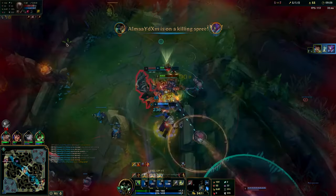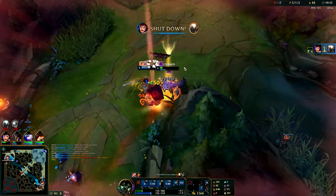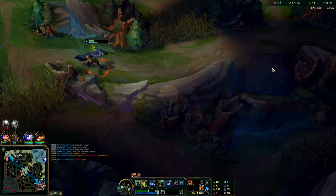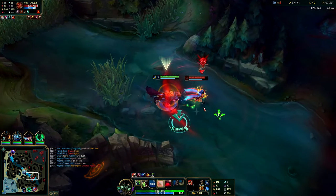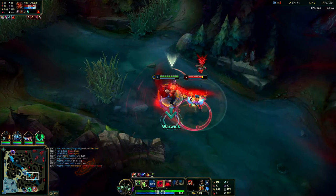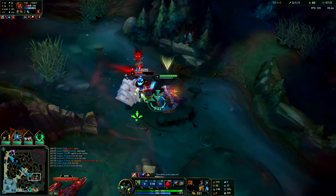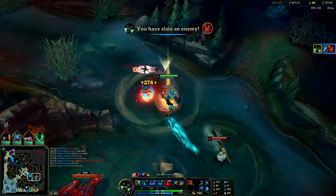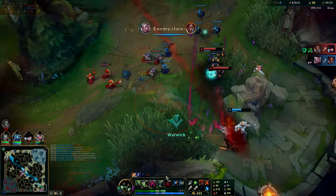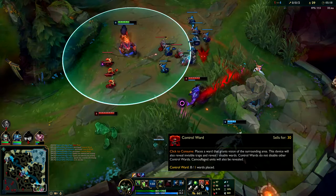The first Warwick mechanic — and the most important one — is his Q. His Q has a lot of different aspects, which is why it's so situational in how you use it. The first core aspect is that it's an auto attack resetter. If you auto attack somebody and then Q them, the duration in which you're Qing still counts towards Warwick's next auto attack. So if you're auto attacking once every second and your Q takes half a second to cast, you can auto attack, Q, and then your auto attack will be up in half a second.